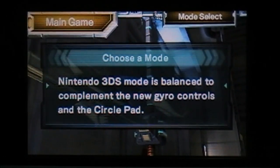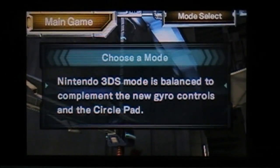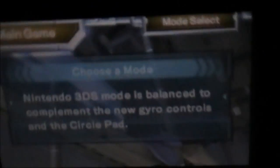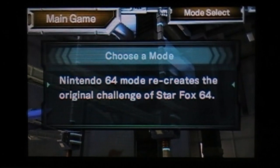Alright, so as you see here, we can decide between regular N64 mode or 3DS mode, which uses the gyroscope controls. We are not going to be doing that, because if I'm going around with that on camera, that's going to be tough to watch. So we're going to do N64 mode with the analog circle pad.